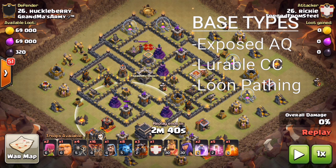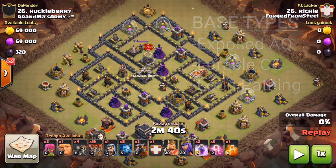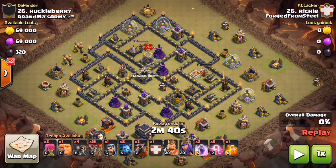The other thing you want to look at when determining a base to hit using sui hero lalo is good loon pathing. You've got to have decent loon pathing to make sure that these loons take out those air targeting defenses as quickly as possible. You'll see he's going to be starting over here at nine o'clock, basically working from left to right, as these two air defenses right here provide very good anchor points for his hounds.